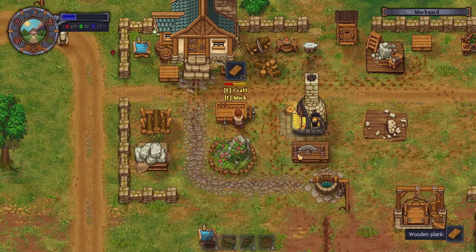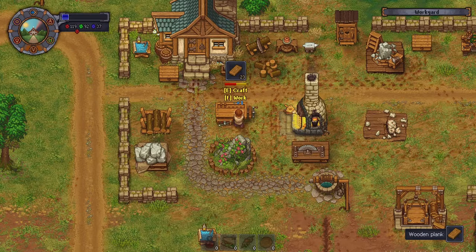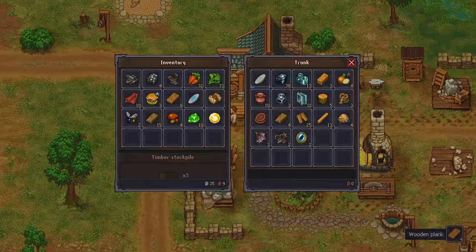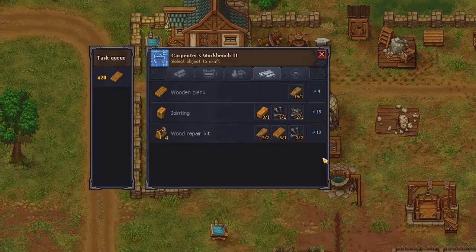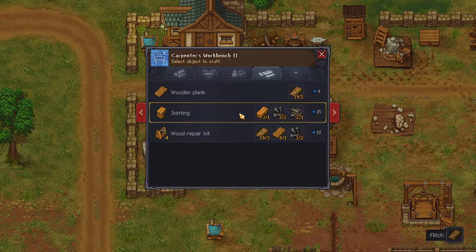Forty planks — oh my gosh. We're not gonna be able to make even a little bit of these. Let me make eight and just do one bench at a time. How many do I have? Four — okay. Five, six, seven, eight. All right, how many jointings do I have at all? No.